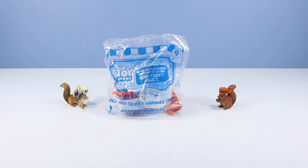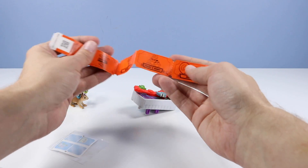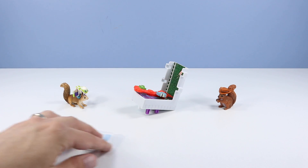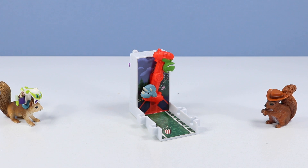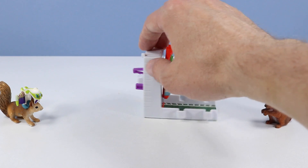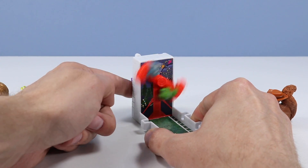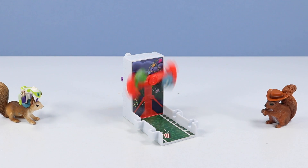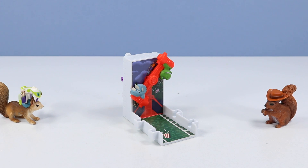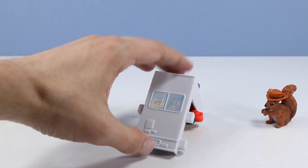Moving on to the number nine toy — Rex and Trixie's Hammer Time. More red tickets with Woody, Ducky Bunny, and Jesse. Poor Rex and Trixie are stuck in one of those Hammer Rides. Rex is up on the top hammer and Trixie on the bottom. To rotate, there's something on the back to press up and down, and they spin. Seems to work better just to jam it down hard and let it spin for a minute. Kind of a fun one — I put it in my top five of this collection.